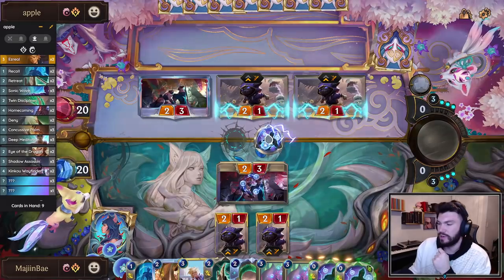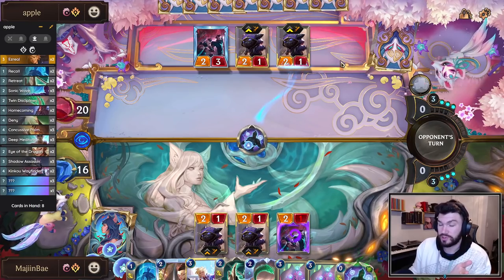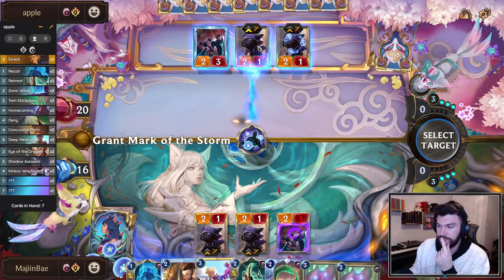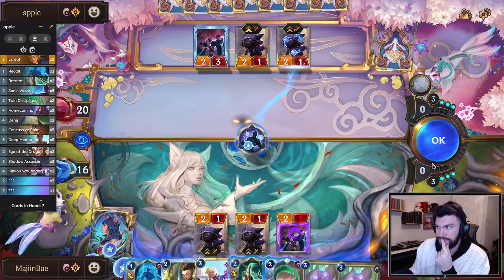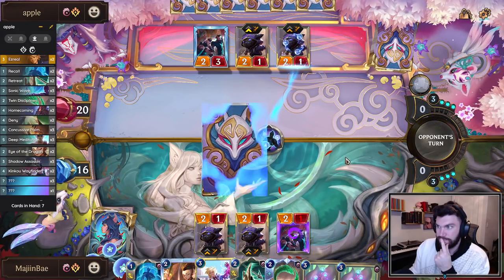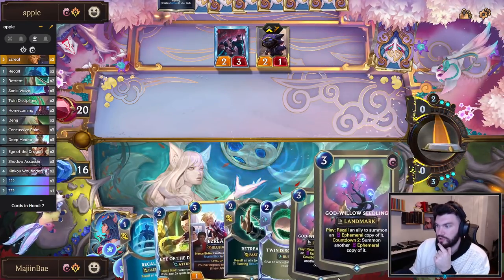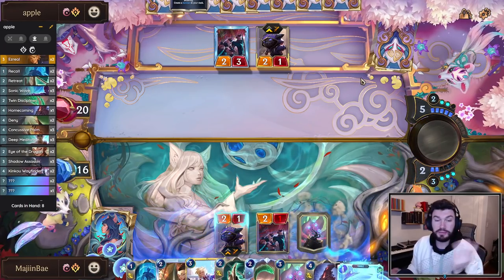What I want to do is start putting these Mark of the Storms on Kennens, but you want to do them one at a time in the mirror. Because if you put both on the stack, they get to recall and you don't get the Ezreal stacks. I could also put one here — it's kind of cheeky. Let's see if our opponent also has Seedling, because that's pretty important.